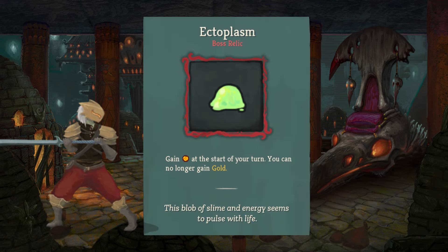Our final one on the list is the last boss relic, the Ectoplasm. You gain energy at the start of your turn, but you can no longer gain gold. Not having gold can be a problem, but the benefits far outweigh the con. No more gold, but you have an extra energy to play — again, great for those high-cost cards — especially if you pair it with something else that gives you energy. It's just great.